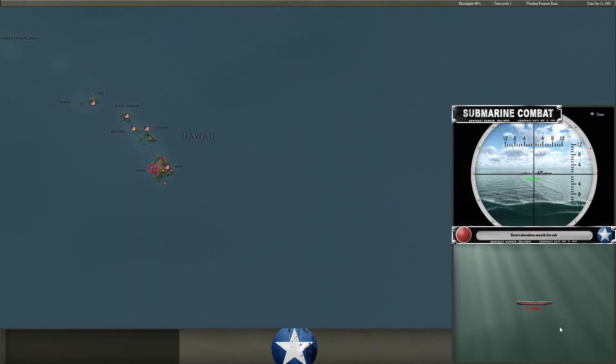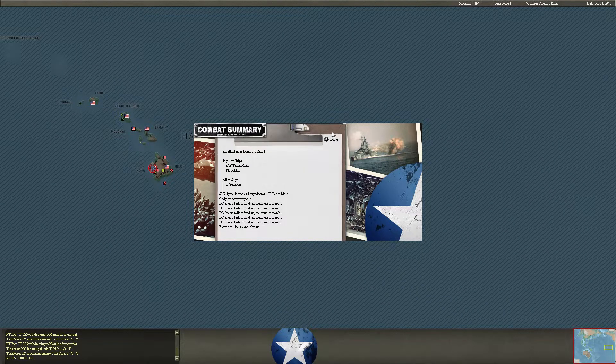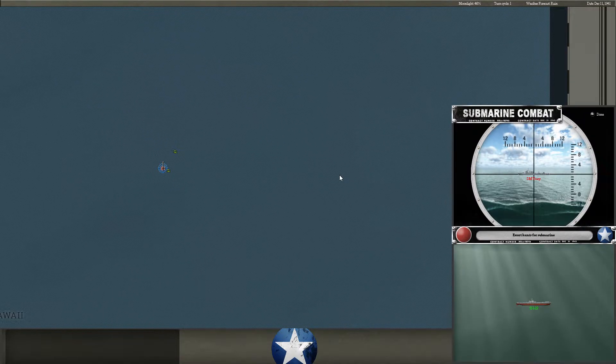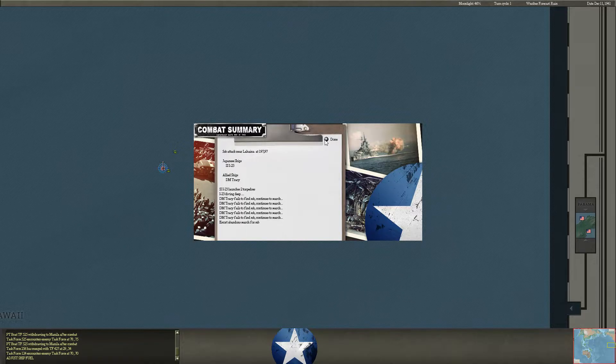The Gudgeon, however, is plagued with the Mark 14s and does not connect, even though it launches four of those torpedoes. Probably some of those misses were because of those duds. The Japanese I-23 tries to put a torpedo into the DM Tracy but misses.